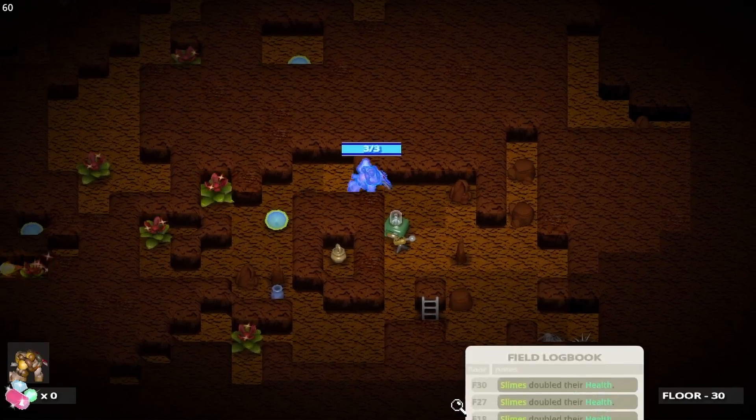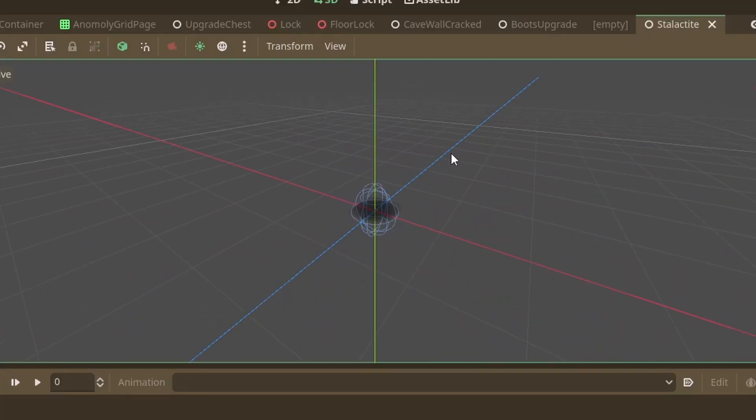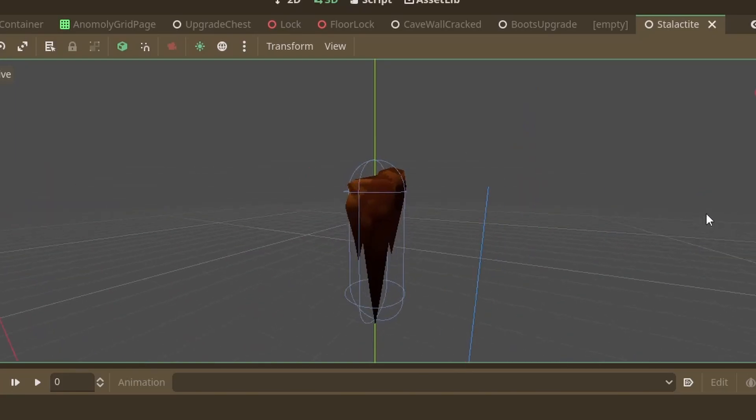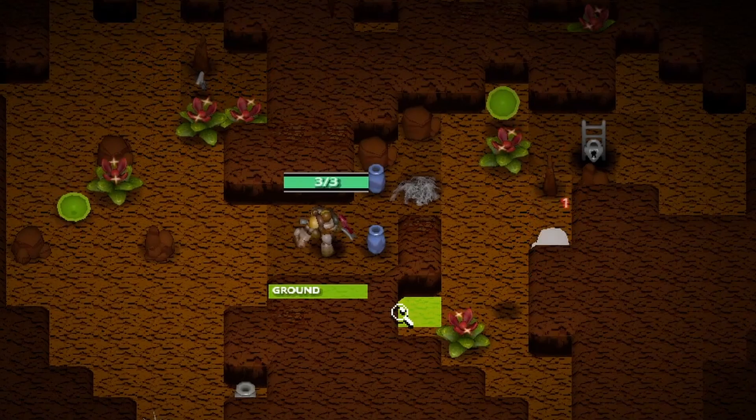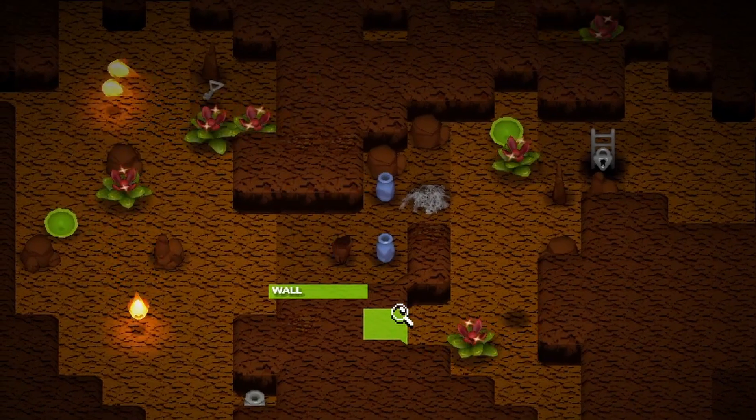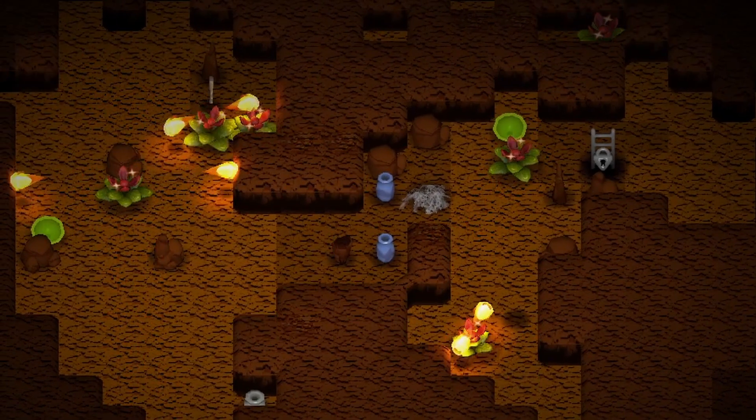But before all that I added a new obstacle which is the stalactite. The stalactite falls when a player or enemy triggers it by going underneath its shadow and it deals a large amount of damage. I think it'll be cool to lure enemies into this as a trap because it damages them as well.